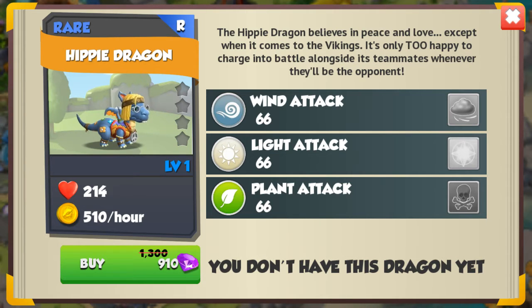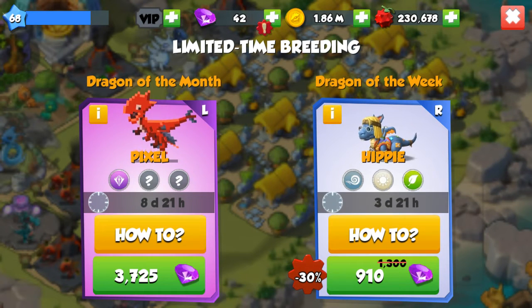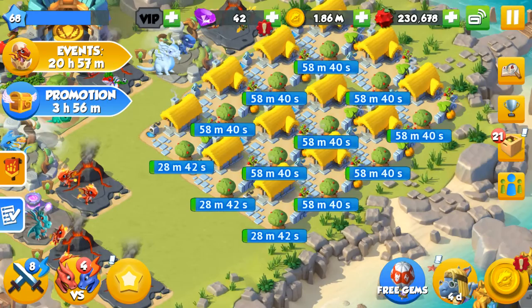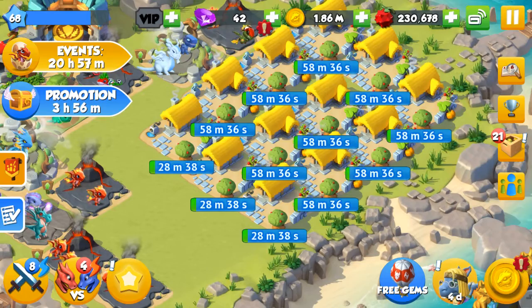This dragon has a base attack of 66, which really isn't very good for battles. It's kind of ordinary for a rare dragon to have this kind of attack point, but I really wouldn't use it on a team or anything.